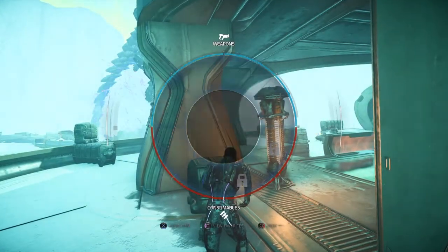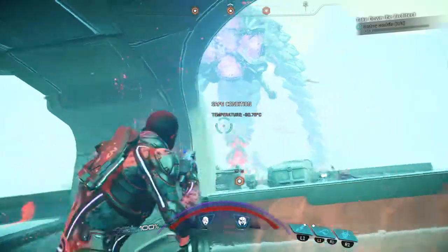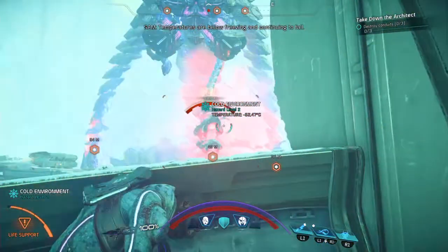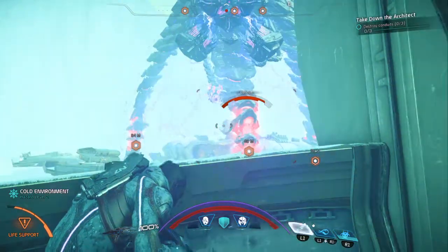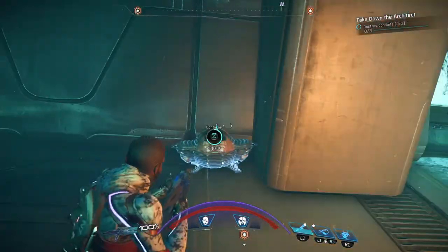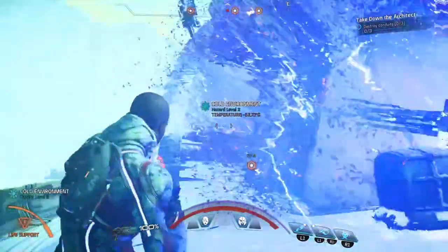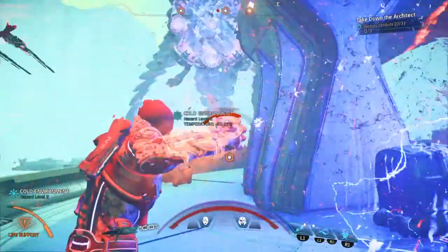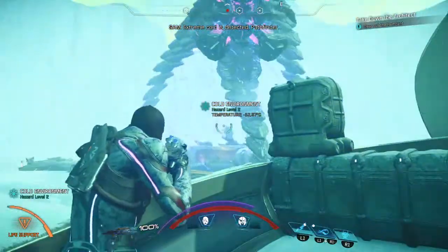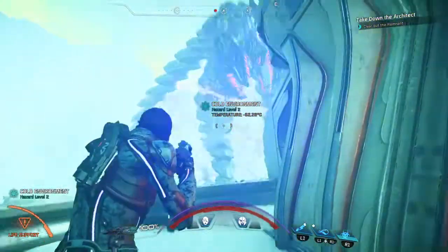We've got an Architect! The temperatures are below freezing and continuing to fall. We've got an Architect on the ground. The hole is detected, Pathfinder. It's making reinforcements.